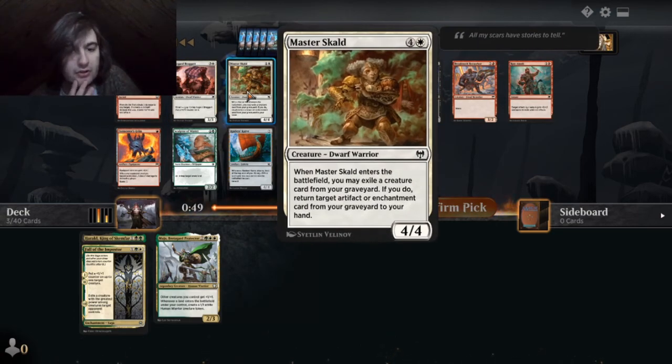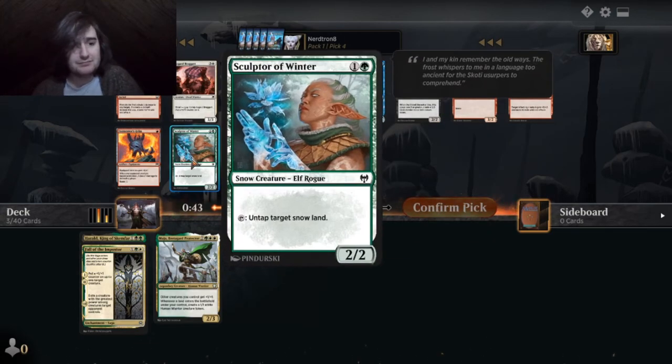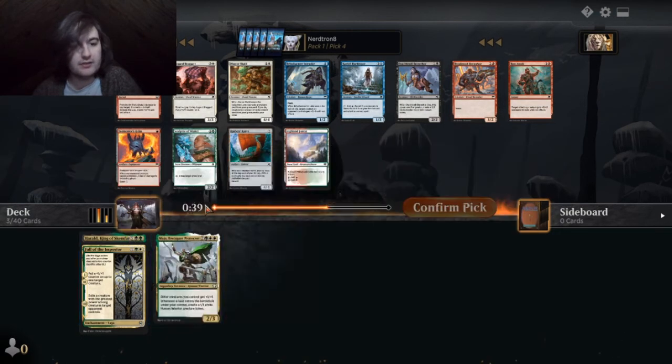Master Skulled — enter the battlefield, exile target creature card from graveyard. That card seems okay. If I can take Sculptor of Winter, because I want snow lands so that I can get this King of Skemhar off too, right? Like, this is just a mana dork with other payoff.